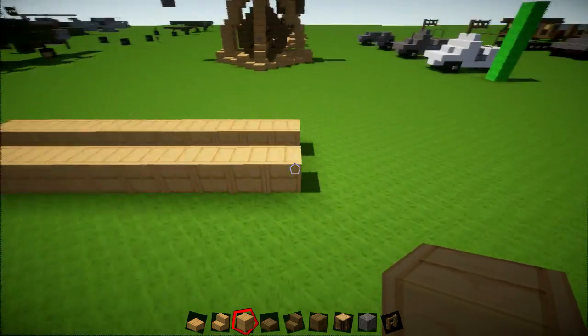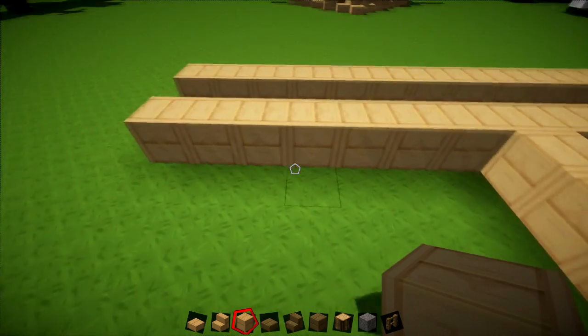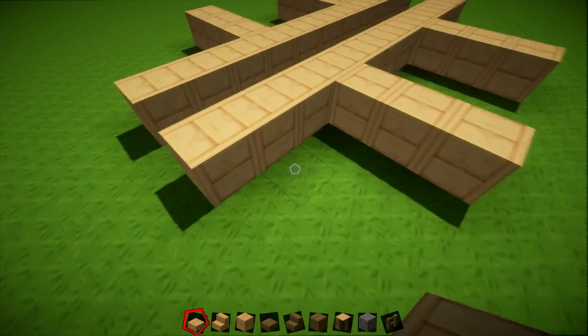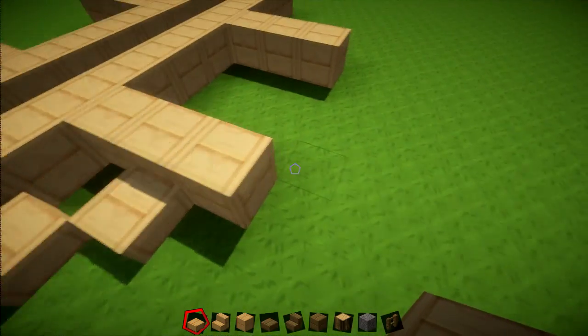Count back three blocks from the end, and on the fourth block come out and add three blocks to the side — so you've got three extending out. It's symmetrical on both sides, so three on each side. Then with your slabs, come on the inside and create these diagonal sections — one diagonal here and one on the other side as well.